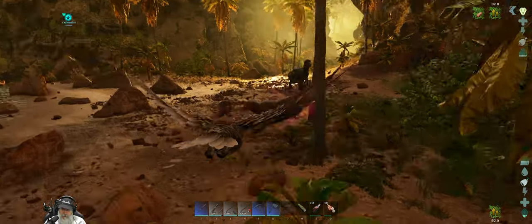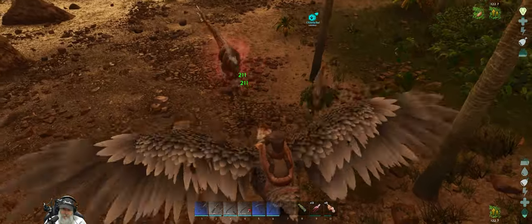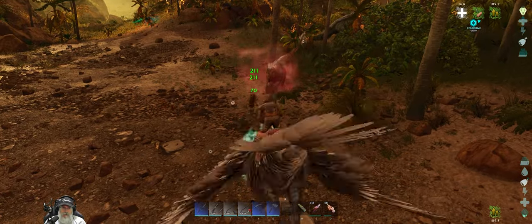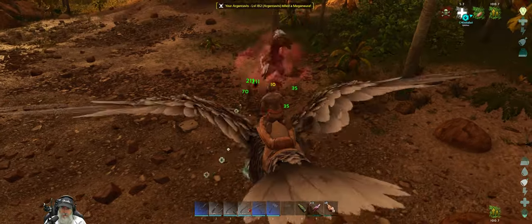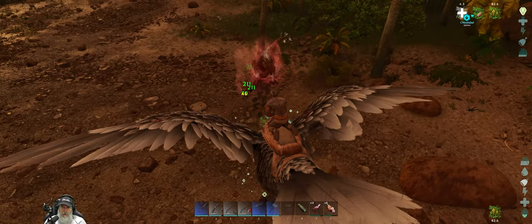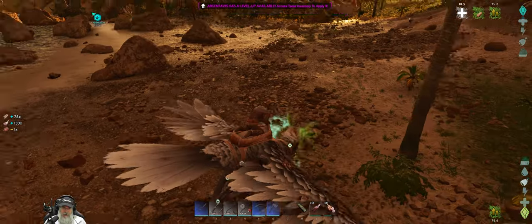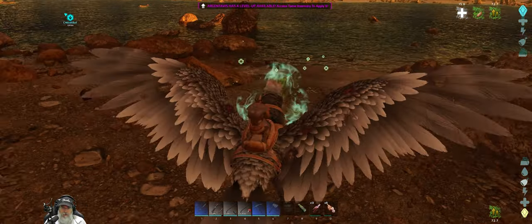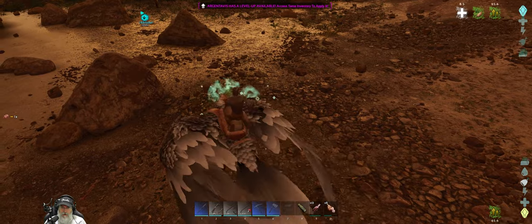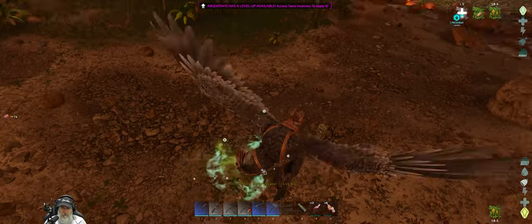Where is it? Oh, here he is. I hope that Theri doesn't get involved. Good — we killed the raptor, so we get the health buff. Most of our hits are 211 damage with an occasional 70 — we must be getting headshots. There's a little baby raptor there. What level are you? Level 80? Nah.